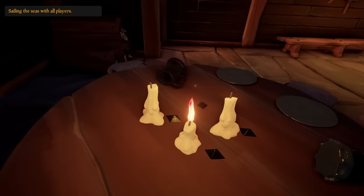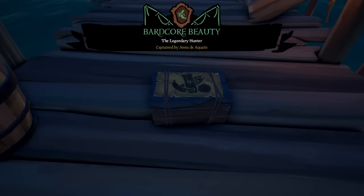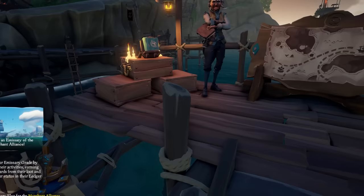But first, we have to start our voyage, waking up as always from the local tavern. I spawned in at Ancient Spire Outpost, one of my personal favorites, and saw that there was a storage crate left out on the dock for me — empty, but still useful considering that I was a broke pirate who was going to be spending the last of his coin gathering these commodities.